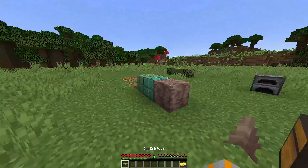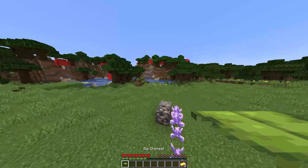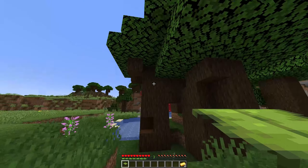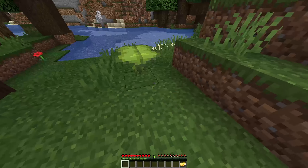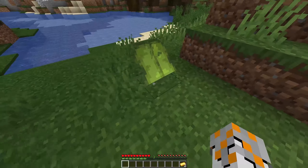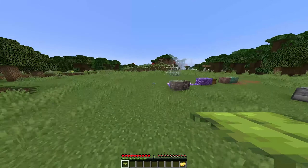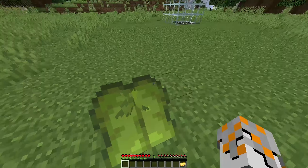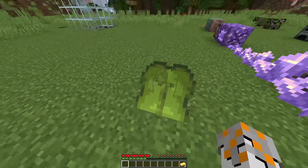A big drip leaf - it's the drippiest leaf you'll ever find. I assume you find these in the caves, hanging and stuff. Actually you just find them on the floor like this. Wait - I didn't know you could do that. I think I stood on it. You can bend the leaf by standing on it - I didn't realize I was that heavy.